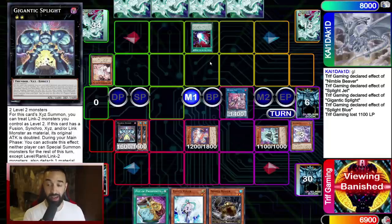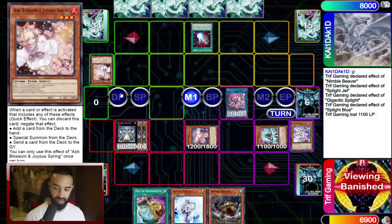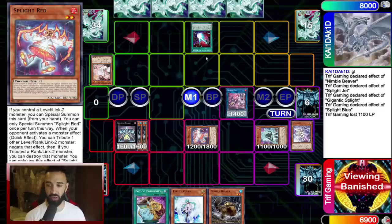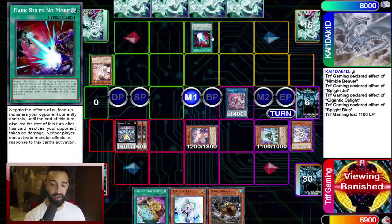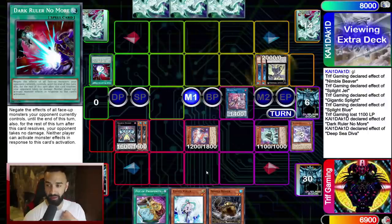Tip #2: Dark Ruler is going to do serious work next format. Even if I set up my full board of five negates, it gets completely stopped by one Dark Ruler. People need to prepare for Dark Ruler — it obliterates Splight. Even if you set up your entire board, one Dark Ruler shuts it all down. Whether it's in your main deck or side deck, it needs to be in one of them. Dark Ruler is massive in this format.